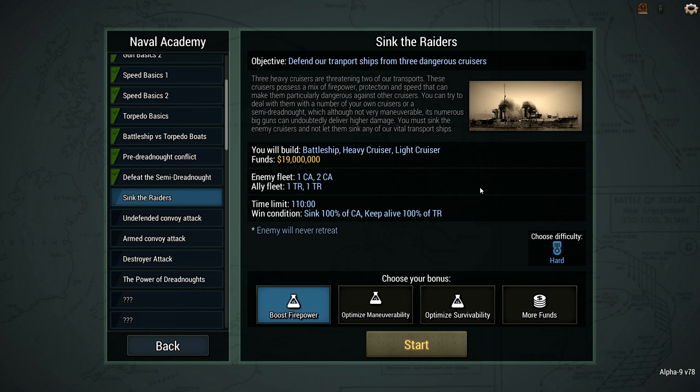So at this point I selected another mission, which is Sink the Raiders. The objective is to defend our transport ships from three dangerous cruisers. Three heavy cruisers are threatening two of our transports. These cruisers possess a mix of firepower, protection, and speed that can make them particularly dangerous against other cruisers. You can try to deal with them with a number of your own cruisers or a semi-dreadnought, which, although not very maneuverable, its numerous big guns can undoubtedly deliver high damage.